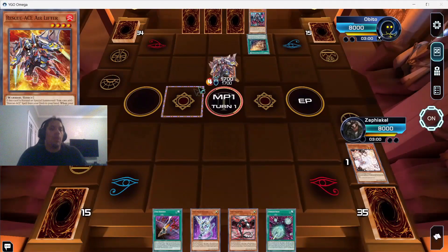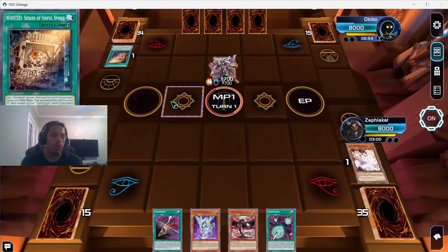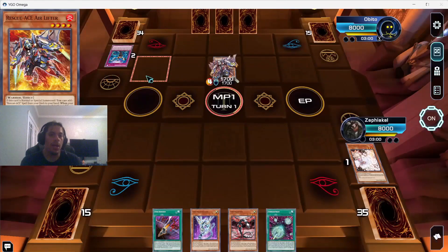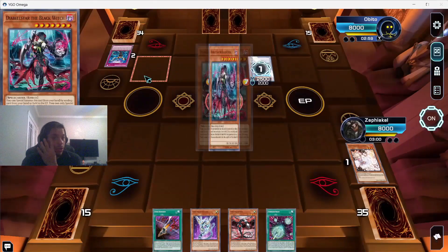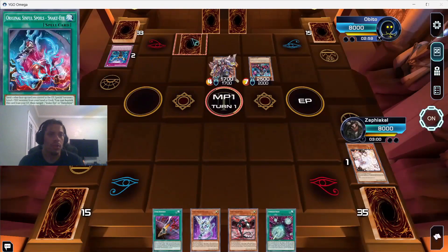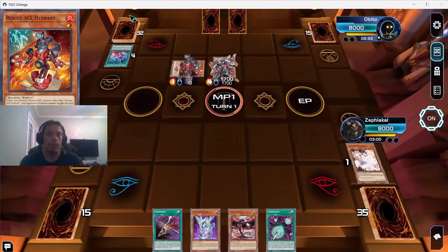It turns out my opponent was running Diabelstar in Rescue Ace — this is what I was talking about with Diabelstar being teched in other decks. There's a card that lets you search out a fire monster. He played Wanted, grabbed Diabelstar, discarded Imperm, summoned Diabelstar, then used her to search another Sinful Spoil — the one that lets him get a level 1 fire monster. He grabbed Snake Eye, which gets Hydrant.